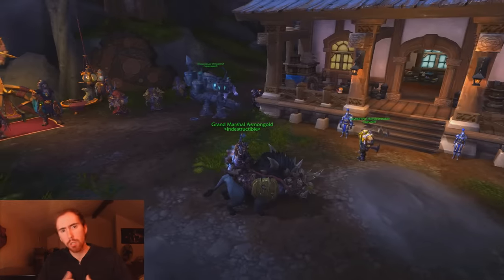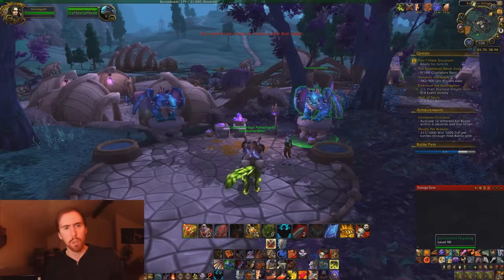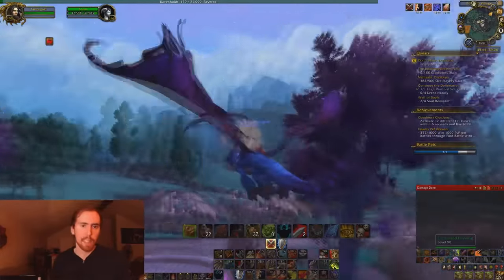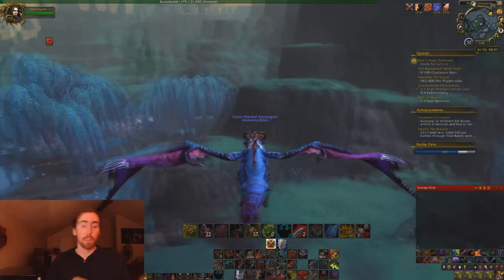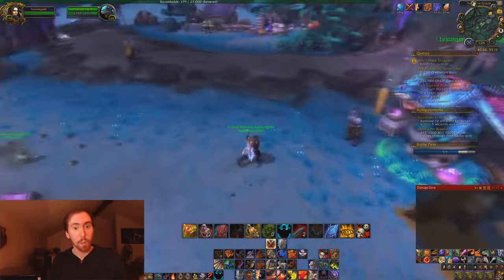When store mounts started coming out around 2009-2010, I threw a fit and everybody called me wrong. At least back then the mounts did not actively remove current expansion content from the game. The two examples I want to use are the Fae Dragon and the Iron Skyreaver. If you go over to Ambar Village, you can see a bunch of Fae Dragons all over the place. If you take a flight path in Shadowmoon Valley, you ride a Fae Dragon as your taxi service — but if you actually want to ride a Fae Dragon as a mount, you've got to pay $25, because there's only one in the entire game and it's completely paywalled.